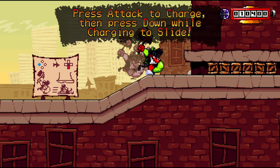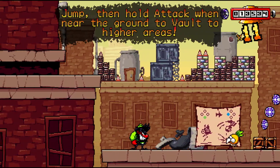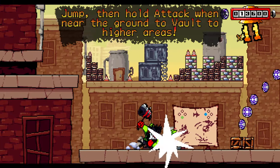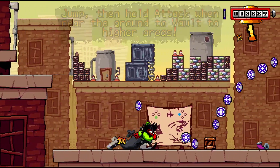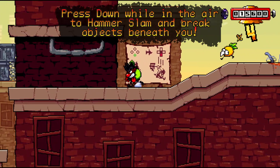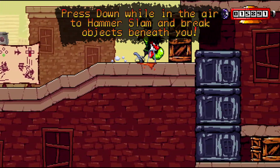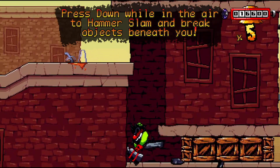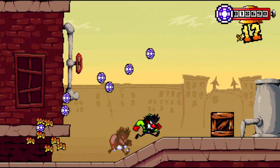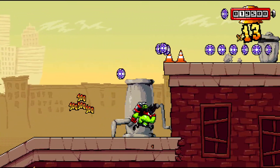Press charge to slide. Jump and hold to vault to higher areas. Oh okay, that's the bounce — press down in the air to hammer slam and break the objects beneath you. Okay, so you can actually repeatedly press it to charge. I like that.